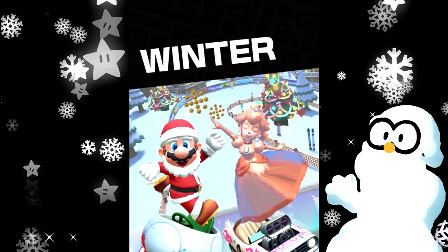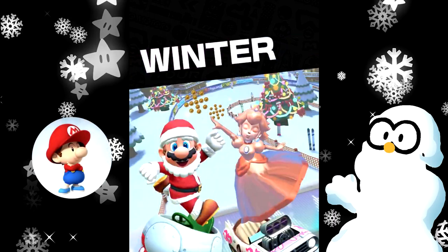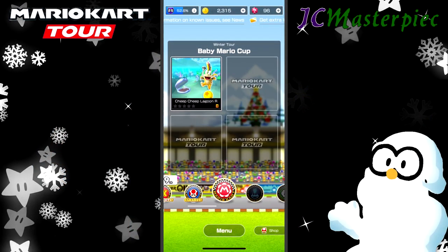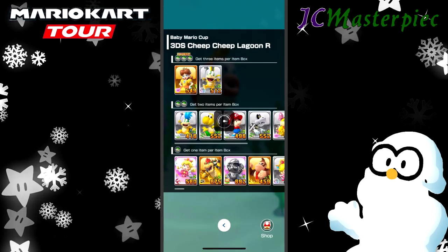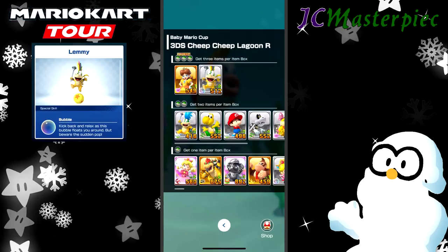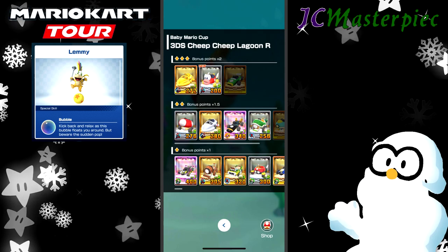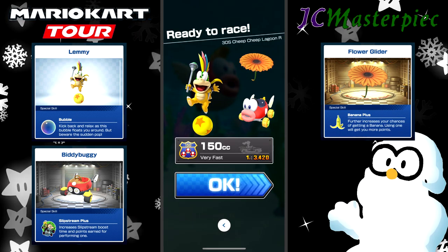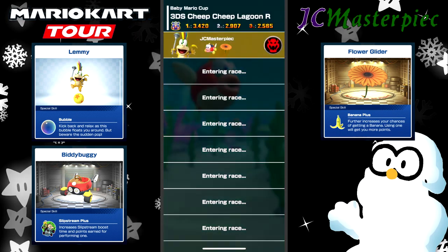This is JC Masterpiece. We are playing Mario Kart Tour Winter Tour. This is the Six Cup Baby Mario Cup. Starting off, we're looking at Cheep Cheep Lagoon R for reverse. We are going with Lemmy, Biddy Buggy, and Flower Glider.